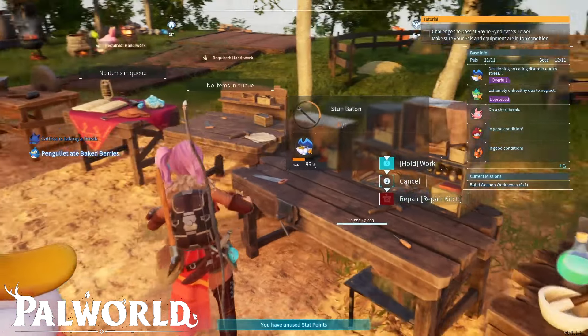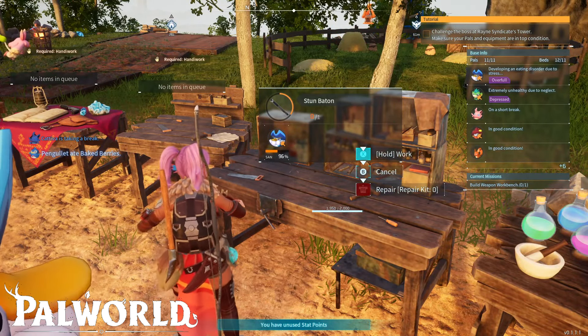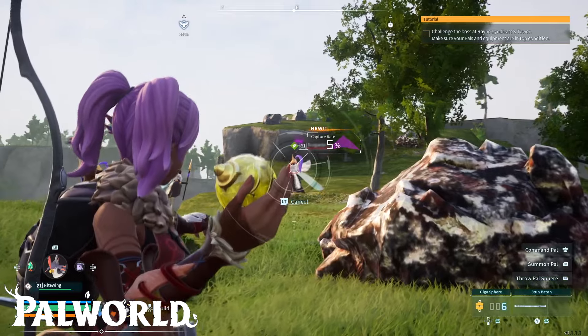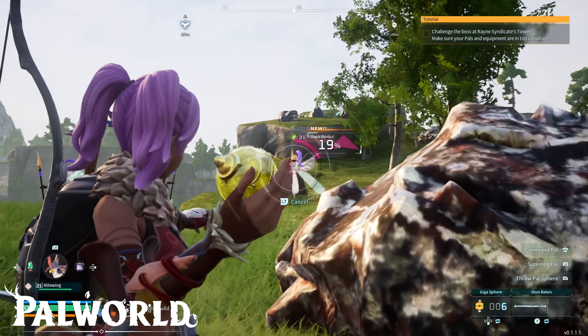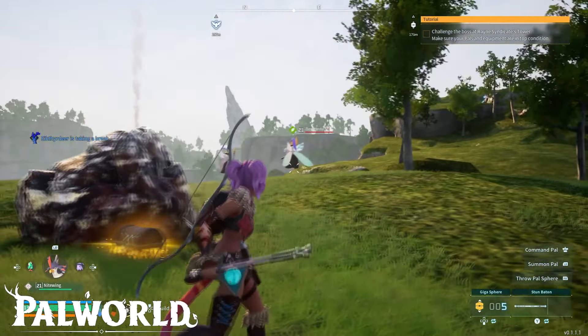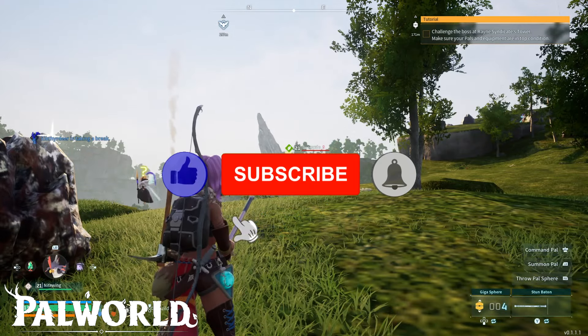Now what we need to do is find them. There are several locations — one of them is here on the north side of the map. Here I was trying to capture it with the giga sphere but I didn't manage to. Just be careful: once they start seeing you, they will start coming close to you.